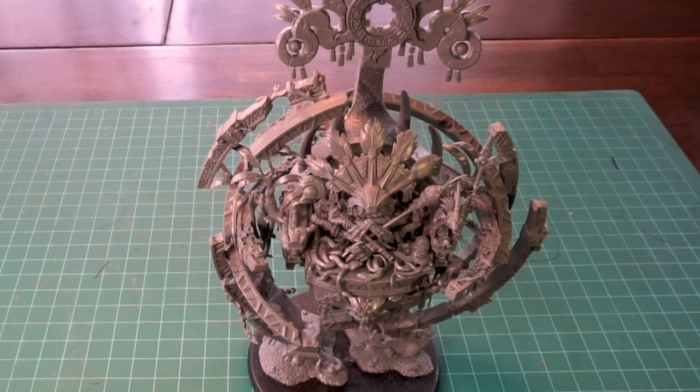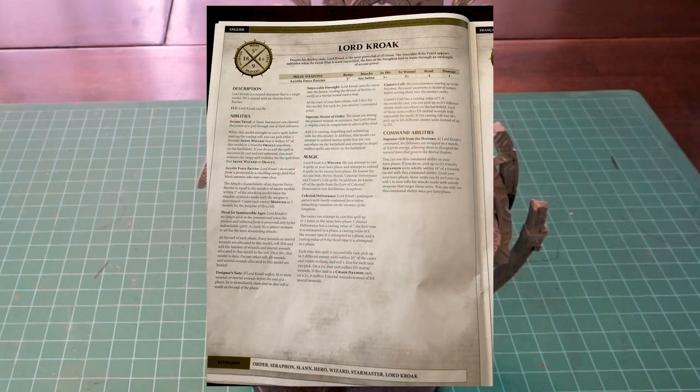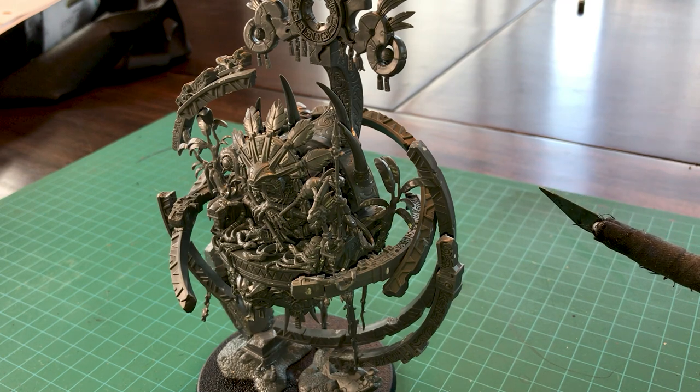His ruleset is an entire page - it's terrifying. Going against him, he can dispel from all over the place, he can cast through skinks, and he can cast a ton of spells. It's absolutely terrifying. But the model I think is amazing, and I really like the floating rubble and structure that's going around him - it's kind of the first thing I see.